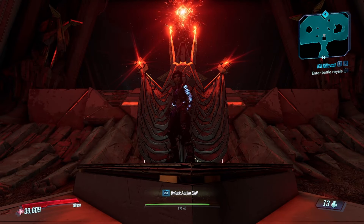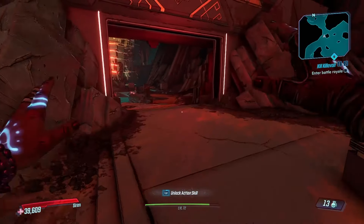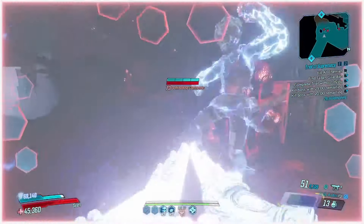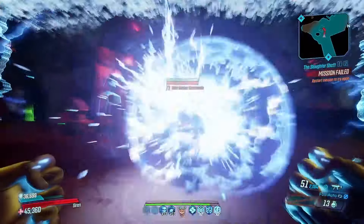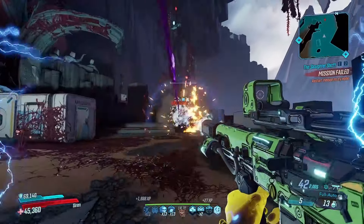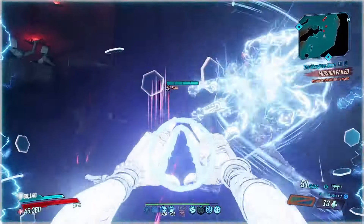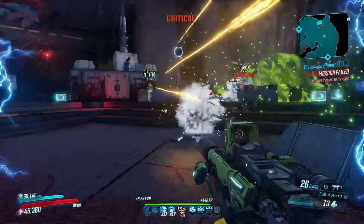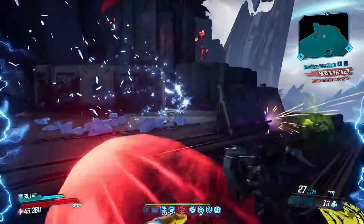Welcome to part 8, currently the final planned part of my ultimate Amara guide. In this part we're going to be going over weapons and weapon anointments. I will be providing specific examples of things that generally Amara likes, however I will also be speaking more generally to explain exactly why these are the things that she likes, as I can't really go over every single weapon she could possibly use.